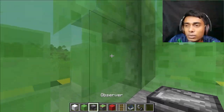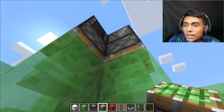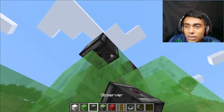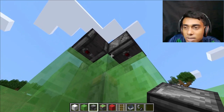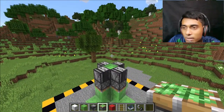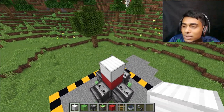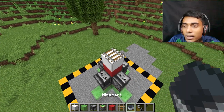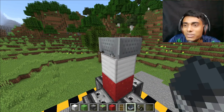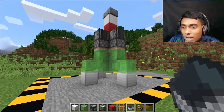Now I want to place two more observers like this and two sticky pistons like this. Now do the same thing over here — place two observers and two sticky pistons. This is perfect, here are our main things. Now place one block like this and one random block — you can use any blocks. Now place a rail, then place a rail and minecart. Now remove that rail — it's perfect! We are ready to travel.